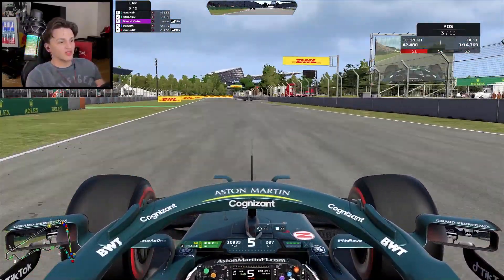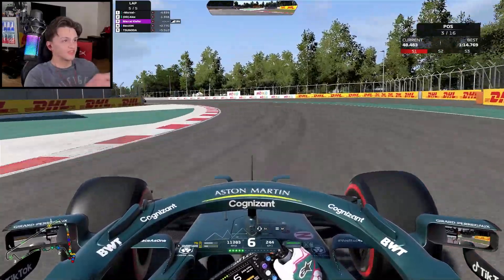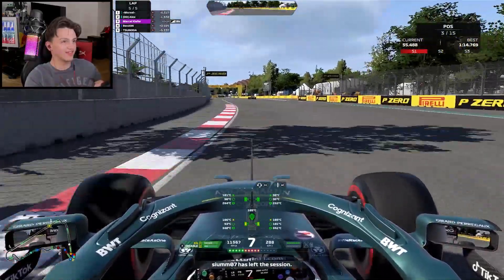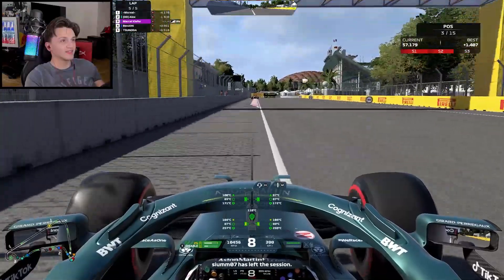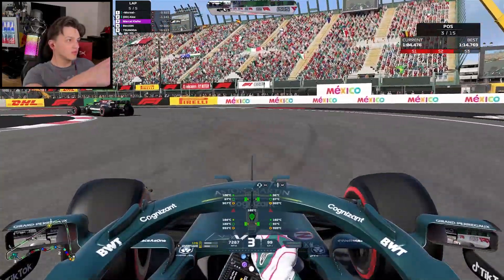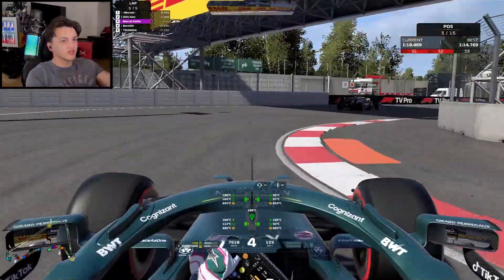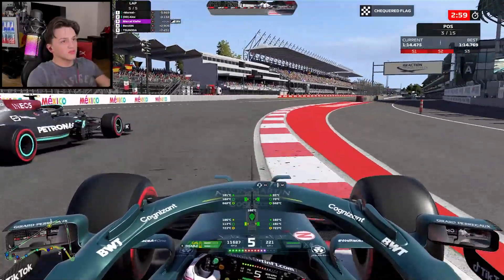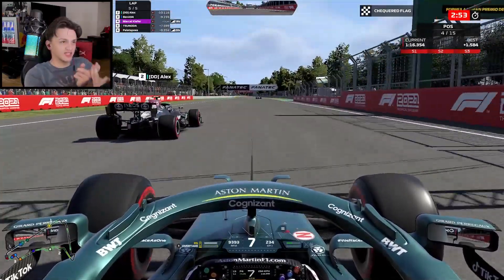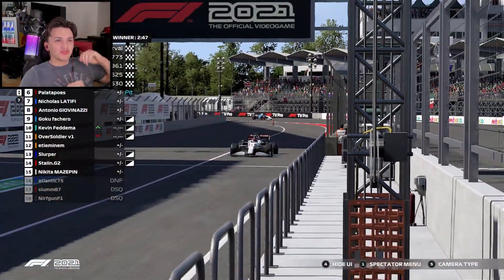I didn't expect that for a tutorial video, but I think you can see the setup works — we are fast. The tires are completely cooked, and we're still catching P1 even after getting taken out multiple times. Without the penalty, we would have been P3 — with a spin, two takeouts, and laggy AI taking us out. This setup is genuinely fast.